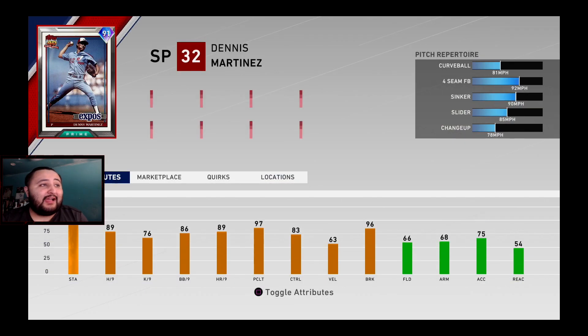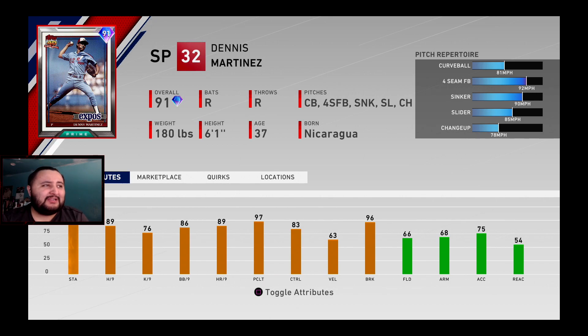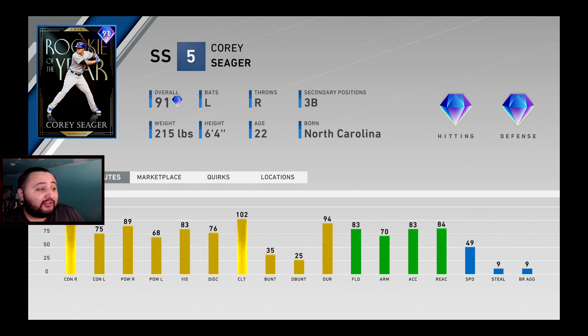At 150 program stars we get a three diamond choice pack. As a Dodger fan I'm going Cory Seager, but let's look at the options. Dennis Martinez has a five-pitch selection, 110 stamina, hits per nine 89, strikeouts per nine 76, walks per nine 86, home runs per nine 89, break 96, velocity 63 — I like pitchers with velocity so he's probably not my pick. Cory Seager — rookie of the year — has 121 contact against righties, 75 against lefties, 89 power against righties, 68 against lefties, 83 vision, 76 discipline, 102 clutch. His fielding is a gold 83, arm 70 — not the best for a shortstop.